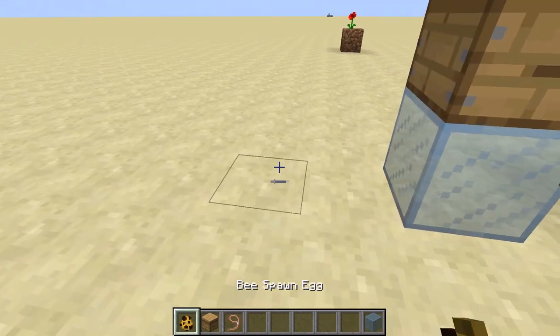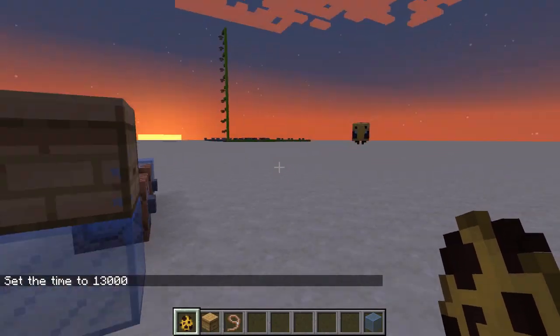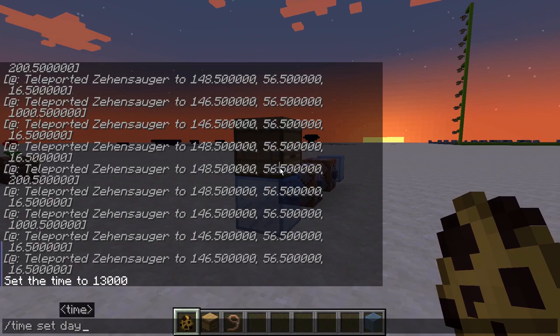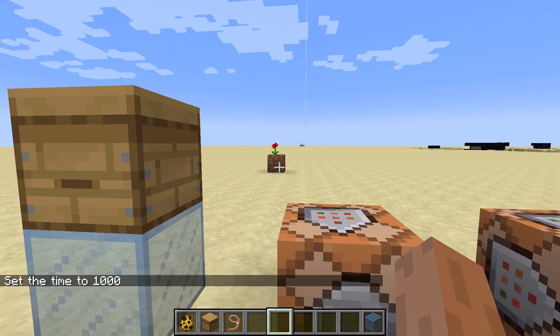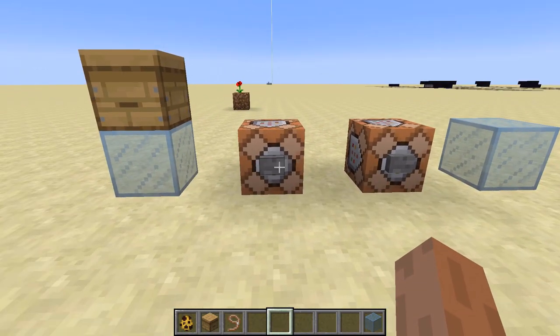To start, you place down a bee box, put down a bee, and you've got to wait for it to be either night or for it to start raining so the bee will go into the box. Now that the bee's in the box, you've got to wait for it to leave, so we'll set it to day. As soon as it does, we're going to take it over that flower, get it pollinated, and take it over to the receiving bee box.